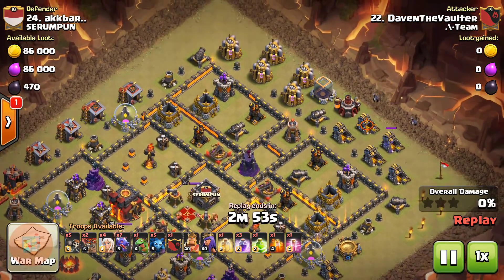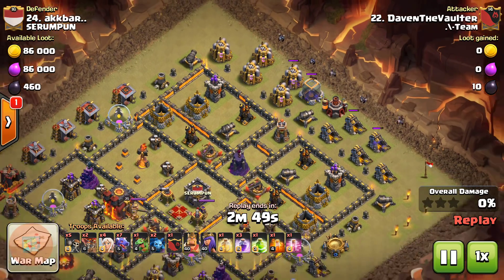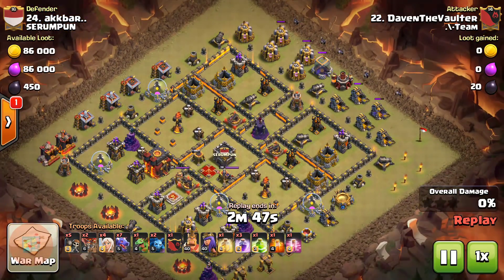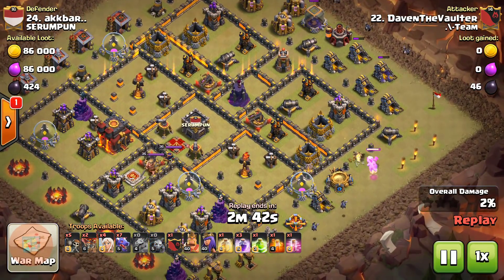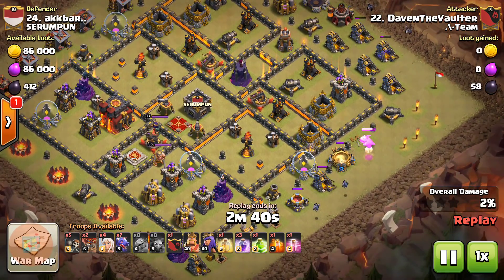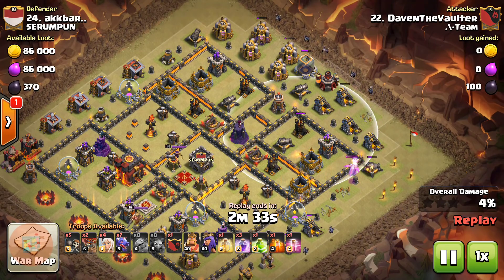The attacker starts the attack — by the way, the attacker is Deventer Walter from our clan. He is a very good Town Hall 10 attacker and he beats this base very nicely. Here is the baby dragon for creating the funnel and a couple of minions as well, making a perfect funnel for the archer queen and healers to go into the compartment of the base.